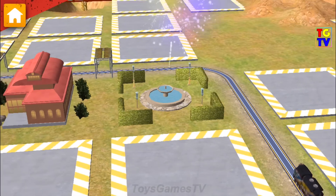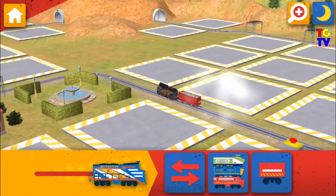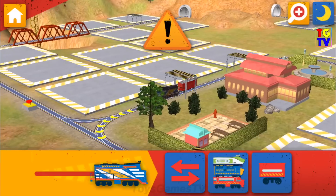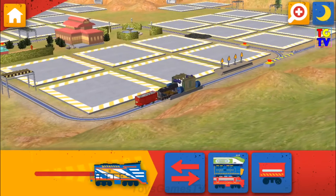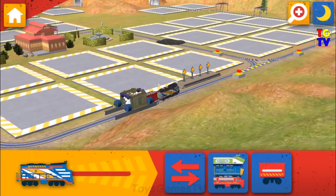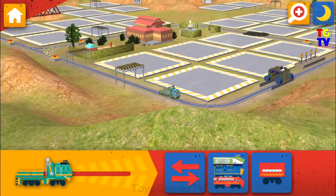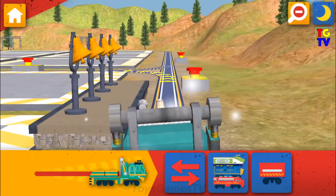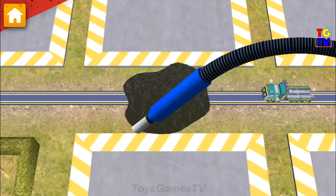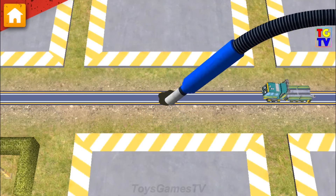Great choice. That looks good. Traintastic! We are really building something special. Look out! Oil has leaked onto the track. Find the spill and clean it up. Okay, trainee. Tap your chugger to honk your horn. There's been an oil spill. Use the vacuum to clean up the track. Great teamwork.